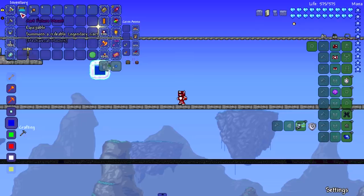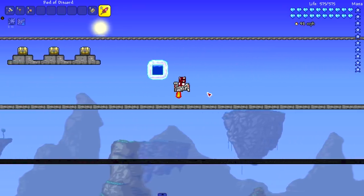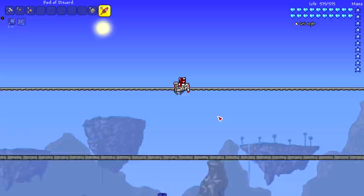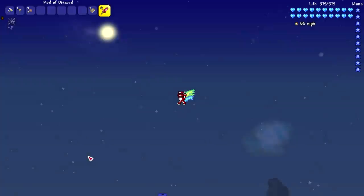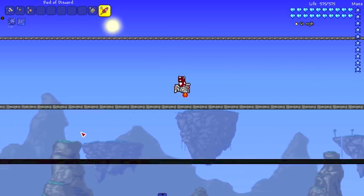Finally, the Cart Future Mount summons a rideable legendary cart. I thought this was a mine cart — that's why I saved it for last. But it's actually more like a hoverboard. The animation is interesting and we're hitting 60 miles per hour. And that is all of the Mechanical Mounts mounts — kind of weird to say.